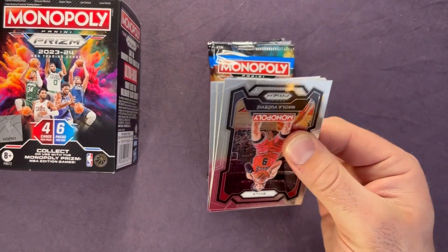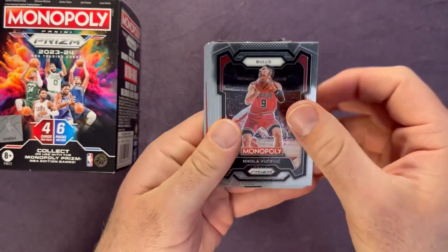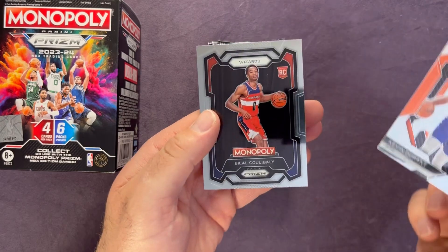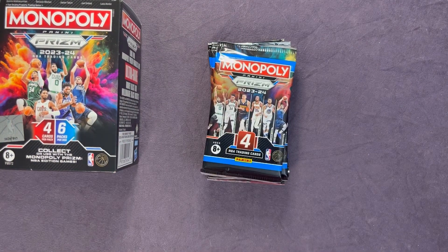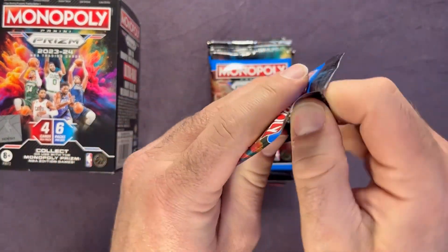Let's see if we can get some kind of parallel. Pack one gives us Gusevich, Drew Holiday, Kevin Durant, and Belial Koulibaly — so there's our first rookie. On to the next pack.